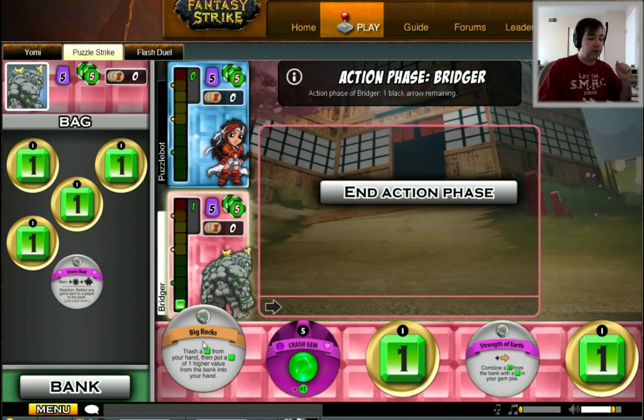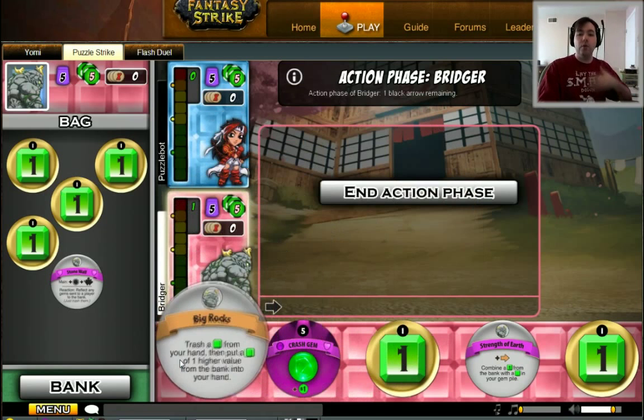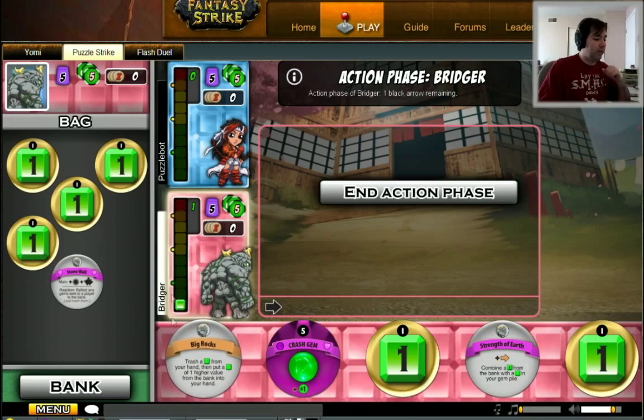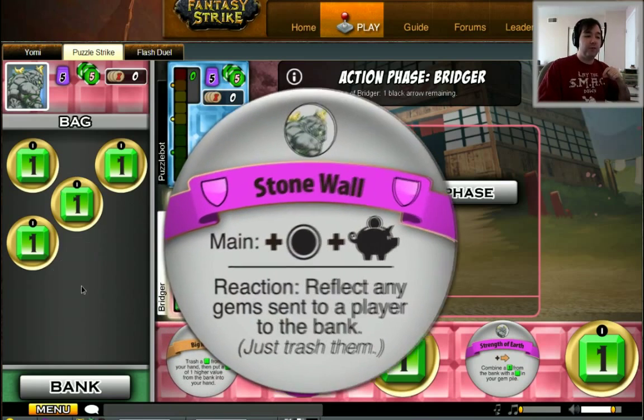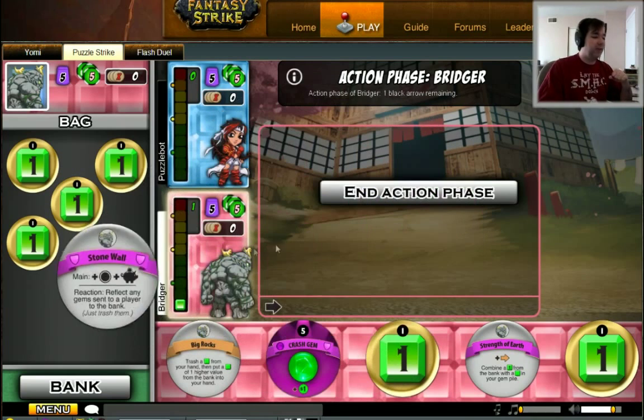This character in particular is about trying to get a lot of money built up over the course of the game. This allows him to upgrade the money in his hand into better money over the course of the game every time he gets to play it. It's also a defensive character, having the ability to block enemy gem attacks.